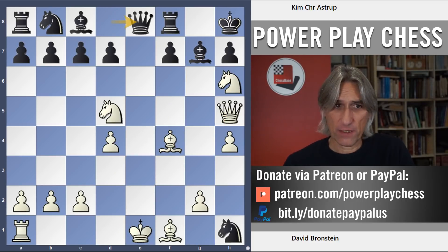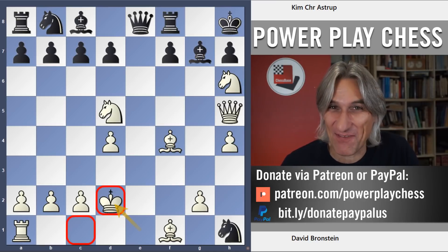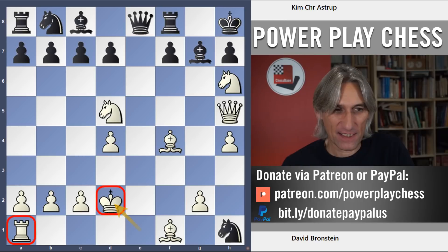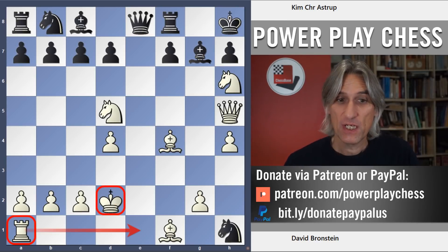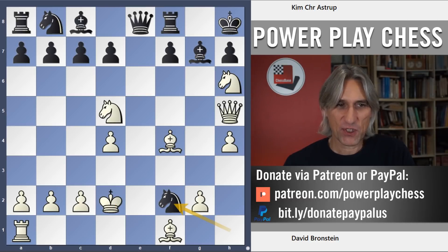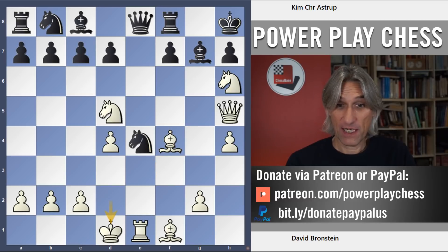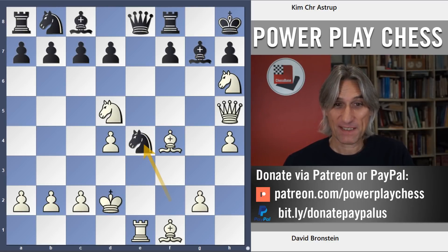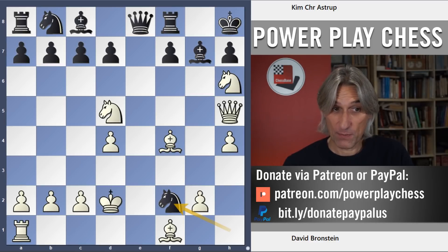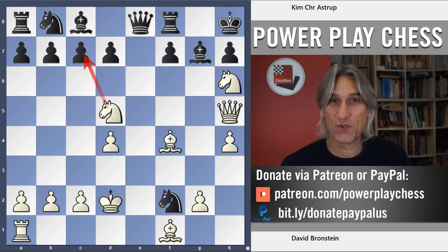Black's next move was good: Qe8 check, just to disturb the king, but also the queen can be useful on e8. King d2 — good move, the king is relatively safe, and it clears the path for the rook to join the attack. According to my computer, Nf2 is the best move, with the best continuation being Re1, Kd1, Nf2, Kd2 — a draw by perpetual check. That's kind of ludicrous; white has alternatives. I very much doubt Bronstein would have headed for a draw there.